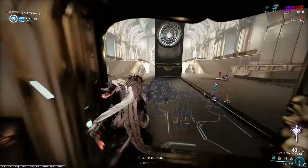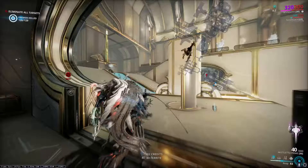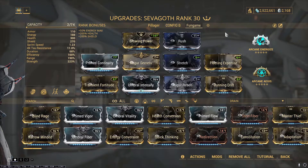If you want a build that's made for difficult missions like Steel Path, look for a link in the description below to my hardcore endgame Sevagoth build. As you can see from the stats here, this build is heavy on strength, range, and efficiency. It sacrifices a little duration because it's not all that necessary.